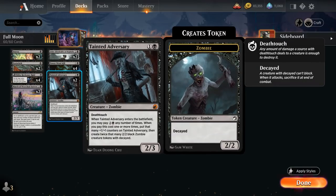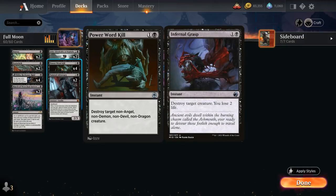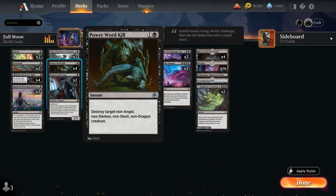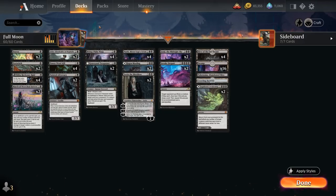We get a replacement zombie end of turn when we ninjutsu out. We also have two copies of Tainted Adversary — a 2/3 deathtouch zombie, a good ninjutsu enabler since opponents are unlikely to block into deathtouch. Later we can sink additional mana into it for more +1 counters and decayed zombie tokens. For spot removal we run the full playset of Power Word Kill. We chose it over Infernal Grasp because we're already losing life from Nashi and can't afford more life loss, even though Grasp would hit Goldspan Dragon.